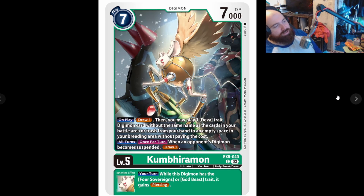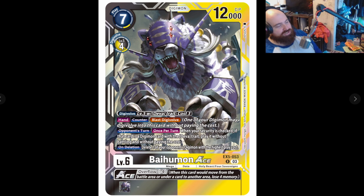Or Digivolve over this and then attack again. While this Digimon has God Beast or Four Sovereigns, it gains Piercing — a very good trait. Last of the green cards, Kumbhiramon: all turns, once per turn, when an opponent's Digimon becomes suspended, draw one — fairly good if you make your opponent block. While this Digimon has Four Sovereigns or God Beast trait, it gains Piercing — fantastic. Then we go to the black line: Baihumon. First turn, once per turn, when your security is checked, if that card is a Digimon card with the Deva trait, play it without battling and without paying the cost. On deletion, delete one of your opponent's Digimon with the highest play cost. I wouldn't hard-drop this unless you definitely had to — the effect is very good especially if you hit a Deva as the first security hit.